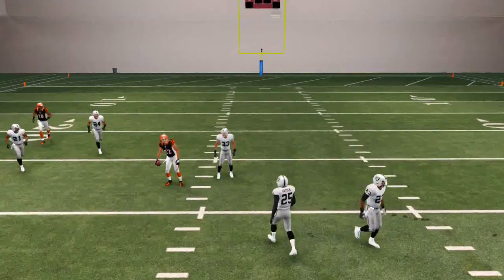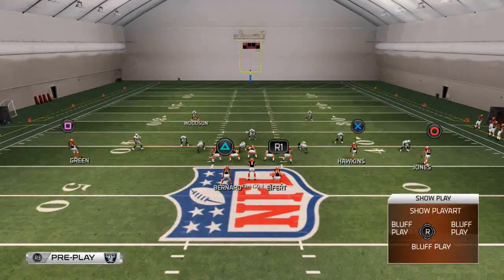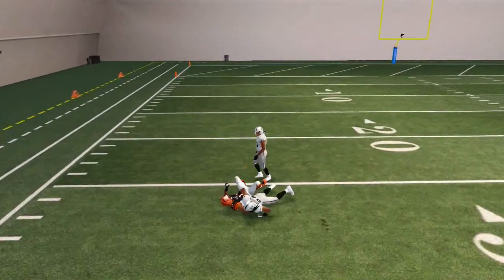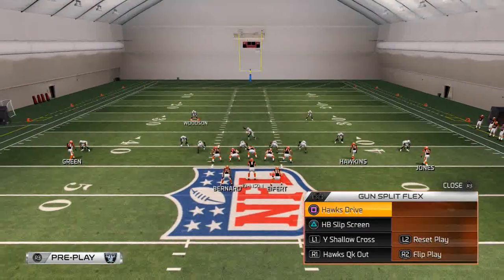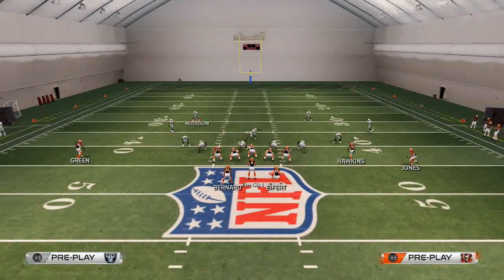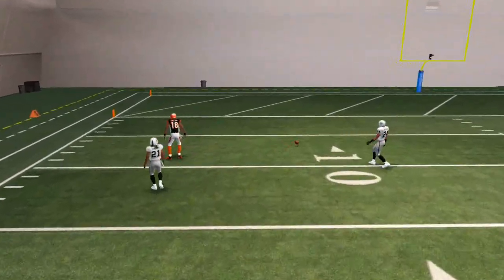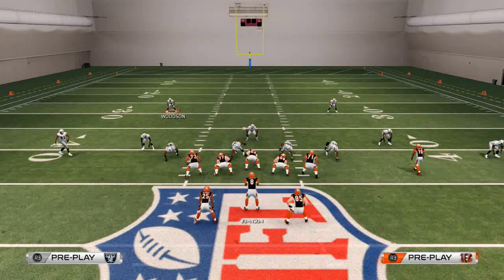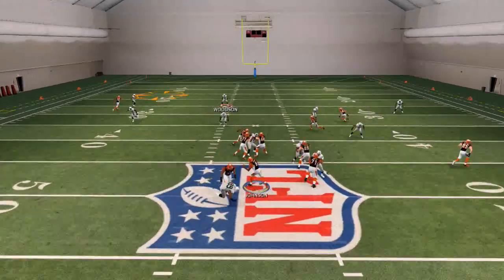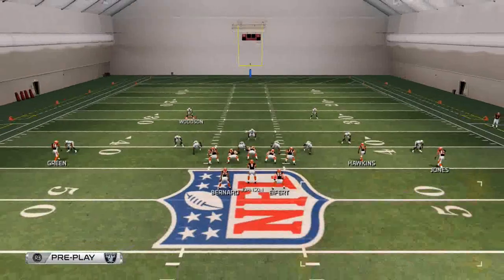The Y shallow cross does a really good job at beating man coverage with a user catch. You have that streak to AJ Green as your quick read — if it's open, take it; if not, don't throw it. This play does a very good job against cover three, because the receiver comes in so much. We do have a user catch opportunity with this streak play — swipe to the inside and make the catch.